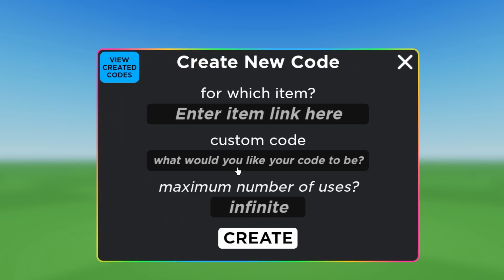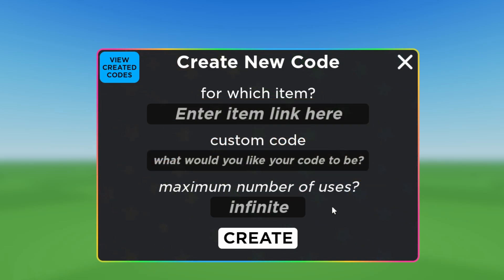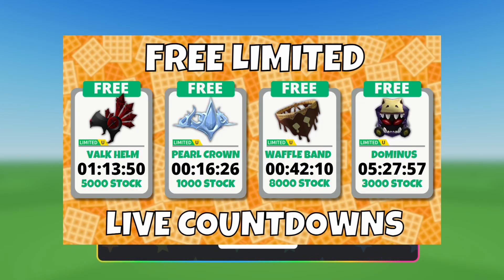On my side, I'll be creating the codes. I basically paste the item link, set whatever code I want, and can give it as many uses as I want. My plan for the codes: I will give mods the first codes, members the second codes, then my Discord and Twitter get codes. Finally, I'll drop probably two 10,000-stock codes for everybody else in the stream. So as long as you're in my stream, you should be getting the Waffle Silver Chain.